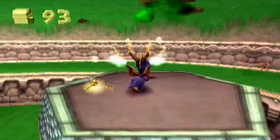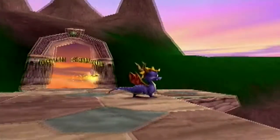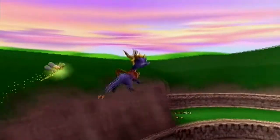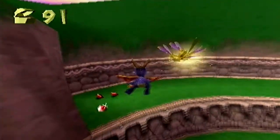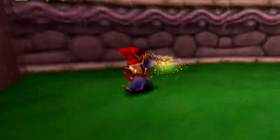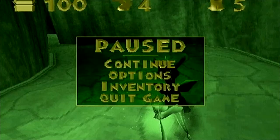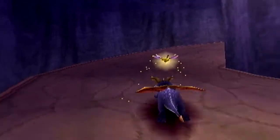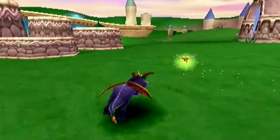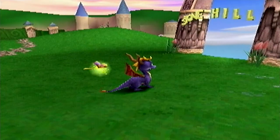Just getting the last few treasure — I believe if I didn't miss any, there should be a gem over here. If we look at our inventory, the artisan's home world is actually fully complete! We're not going to end this episode now because we are not even close to done. We're going to be going into one of these portals — this one happens to be Stonehill, so let's go.